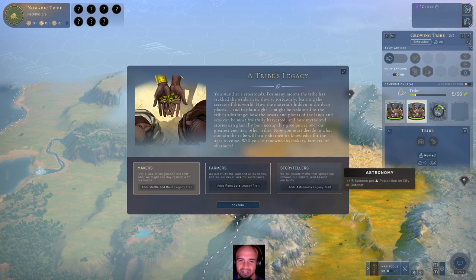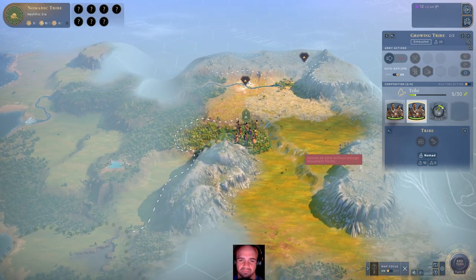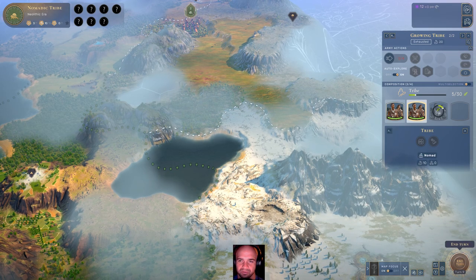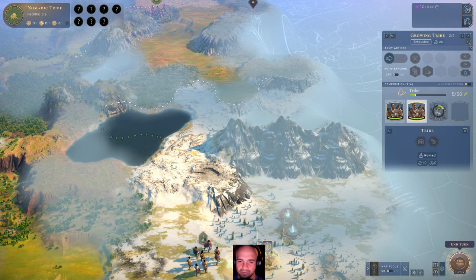We can take one science per population in the city or outpost — that's probably pretty good too. I think I'm going to take that. Once we can, we'll separate those two, take the auto-explorer off, and make it happen next turn. We need 30 for the next one, so that's definitely a balance change in and of itself.